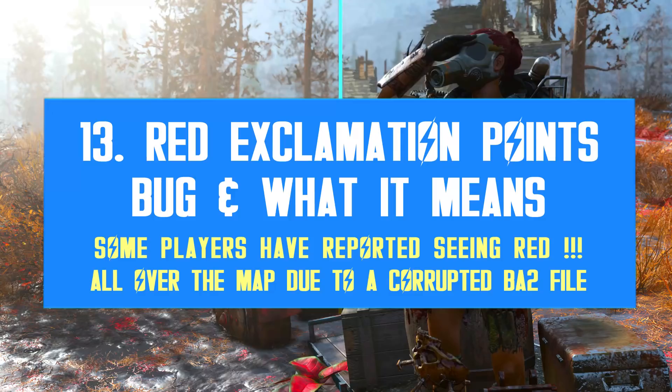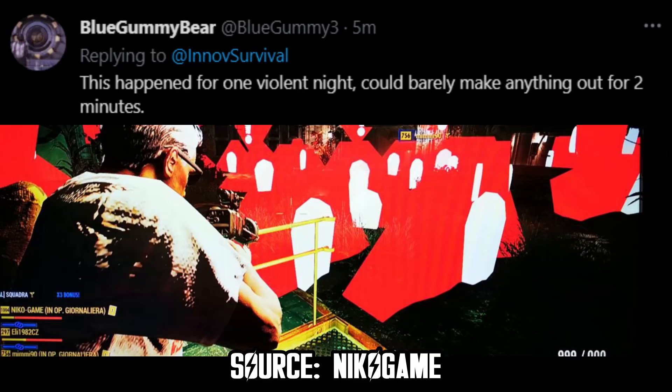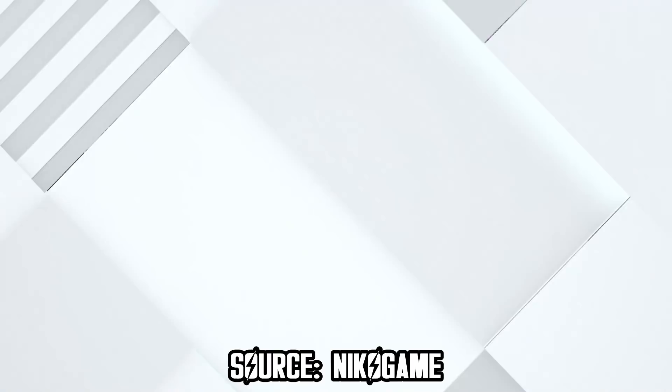To finish off, I have another bug — a very strange and weird one. I had no idea it existed until a friend asked me about it. Some players have been experiencing a bug where their screens get filled with red exclamation points as shown in the screenshots. According to dataminer DSG, this is a rendering error and it happens when certain assets got corrupted or removed from your BA2 file. This could happen if you use shady mods or try to edit the BA2 file yourself. If you experience something like this, you should repair your game or even do a clean install to ensure your files are all intact and operational.